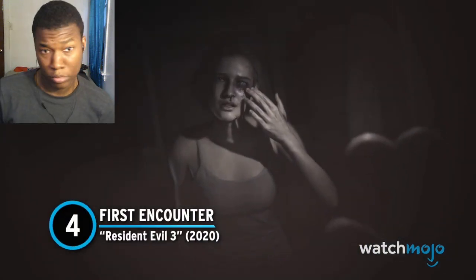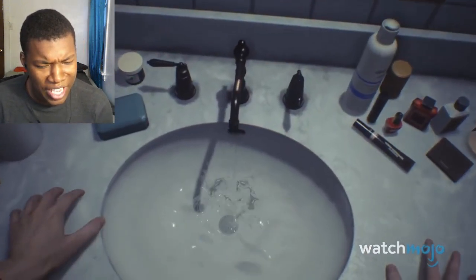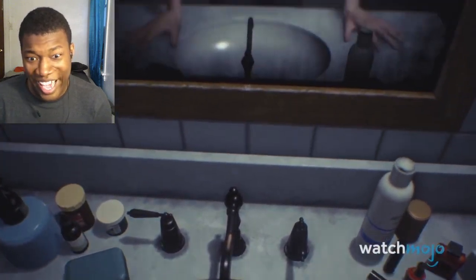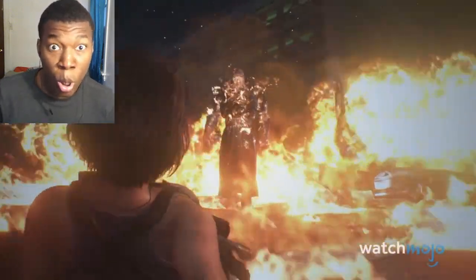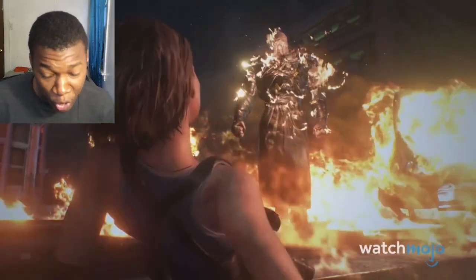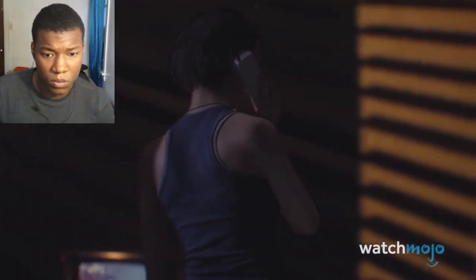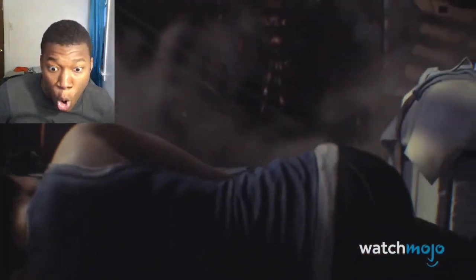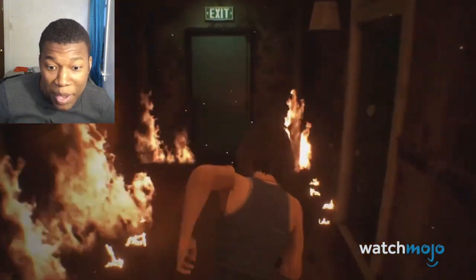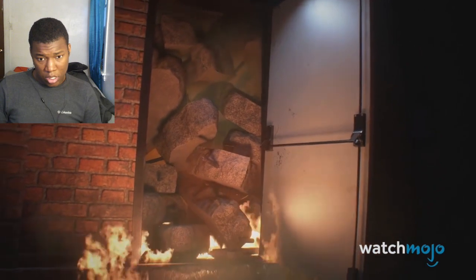Number four — First Encounter, Resident Evil 3. Mr. X comes a few hours into Resident Evil 2, but that's not the case for the next game. The original Resident Evil 3 was subtitled Nemesis because of the Nemesis' constant pursuit — and the remake stuck to that. Nemesis arrives on the scene as soon as the game begins, destroying Jill's apartment first and her entire apartment building second. Look at him walking through the fire like Darth Vader. It burns down and totally collapses. This man punched through the wall! He's never too far away, and this explosive jump scare and chase sequence primes you to expect him around every corner.